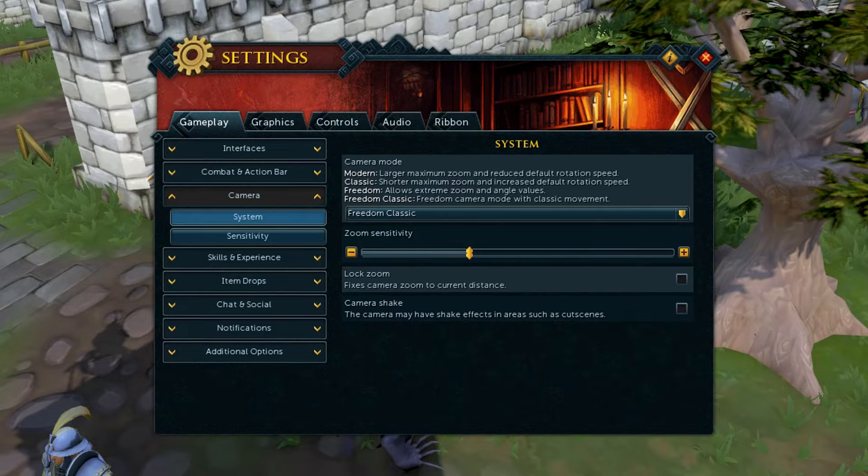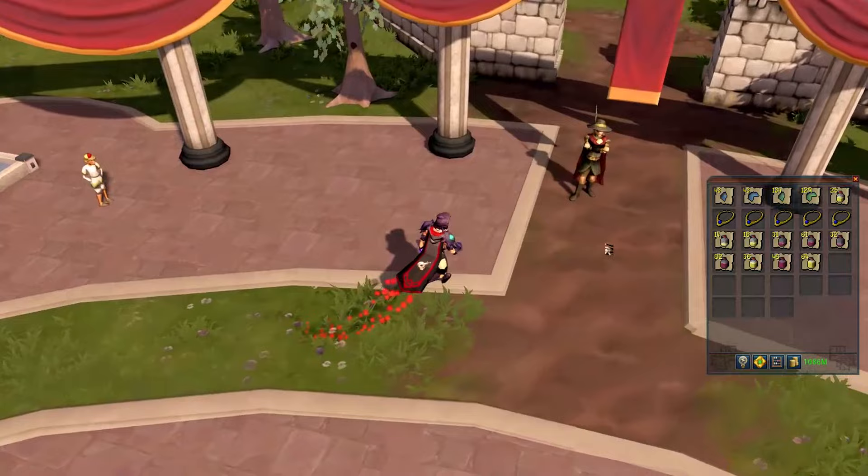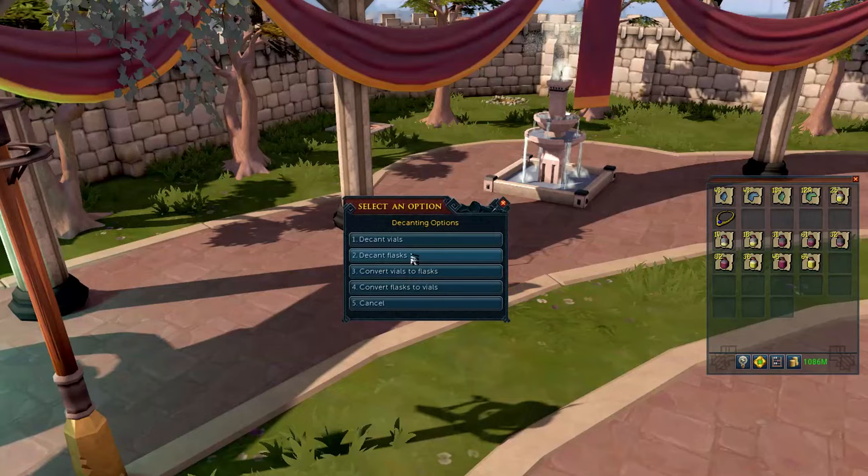If you haven't already, I highly recommend turning on Freedom Classic as your camera mode under gameplay settings, as it allows you to zoom out far further than the regular modern camera settings. Players can combine charge jewelry in the regular Grand Exchange, and can even decant potions and flasks in the regular Grand Exchange as well, using these two NPCs.